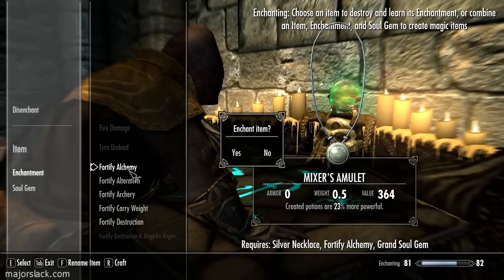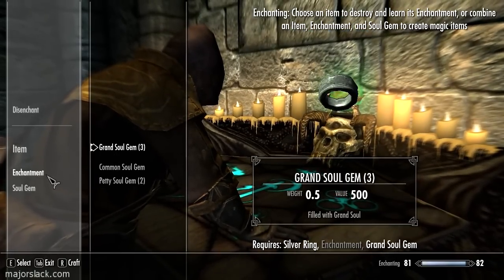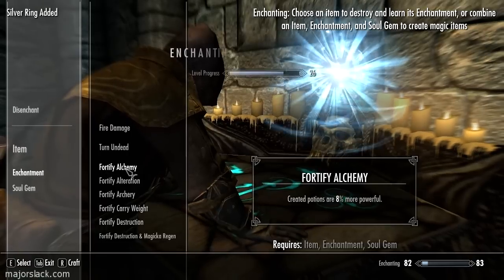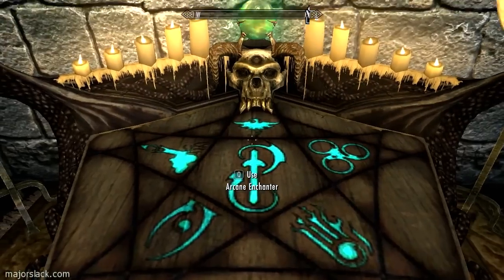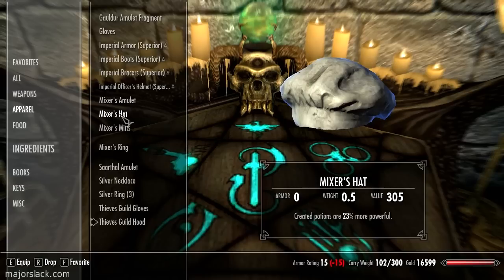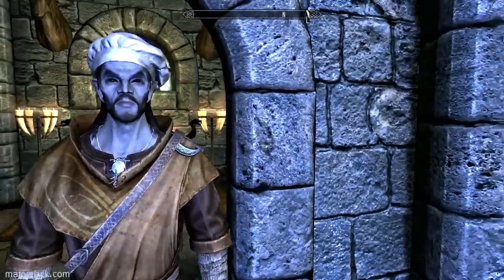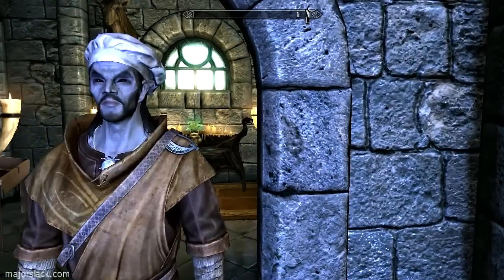And here I get fancy with the naming — a Mixer's Amulet. I'm naming them all with the 'Mixer's' prefix. The reason is that when you go into your inventory they all get nicely grouped together alphabetically, so when you want to slap on your alchemy gear they're all grouped together — boom boom boom boom. Something I've always wondered is if you're playing on the console, can you rename your gear when you enchant it?